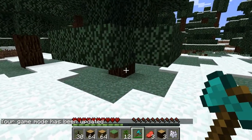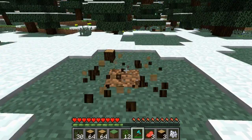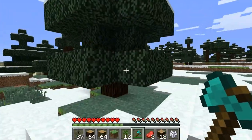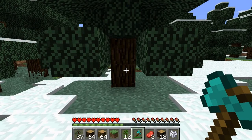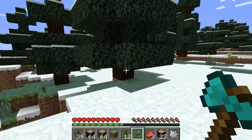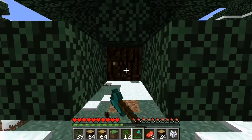We're in survival now and it's not as quick as doing it in creative, because it actually counts as if you were breaking every single block, or similar to that amount. So the taller the tree, the longer it's going to take to cut it down. There is a setting where if you hold shift you can break each individual block, so if you don't want to cut down the whole tree you can hold the sneak button.